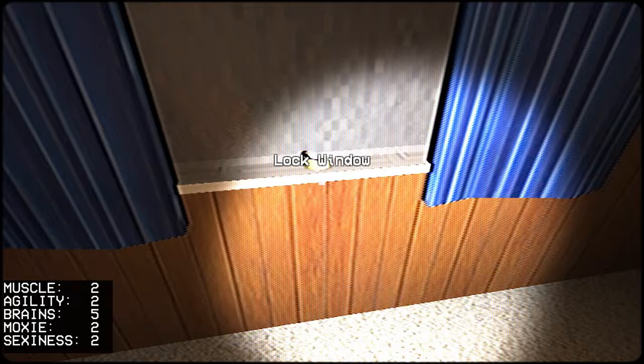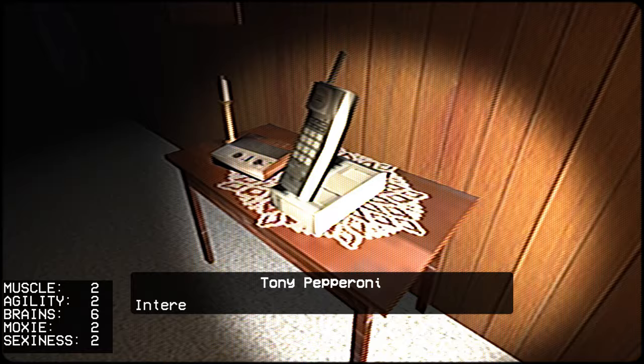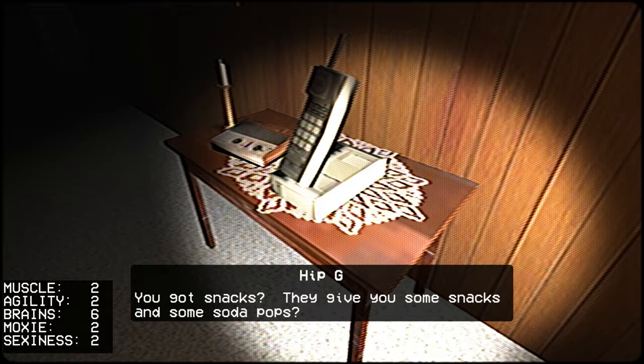Head downstairs to the lounge room. Do the curtain and the window. Phone — call the pizza guy. As far as I know, the topping choice doesn't actually affect anything. It's just for fun.